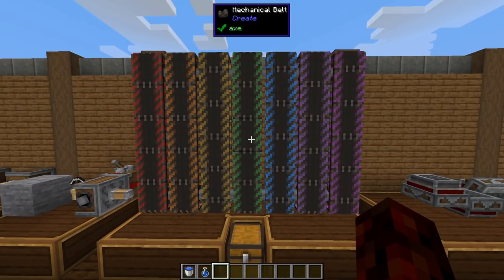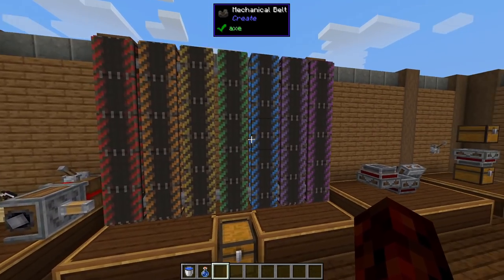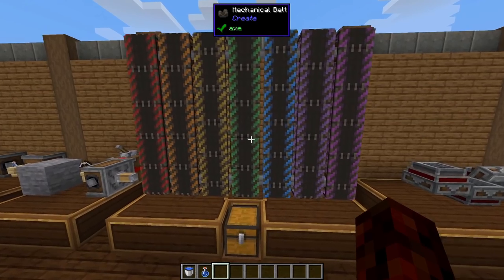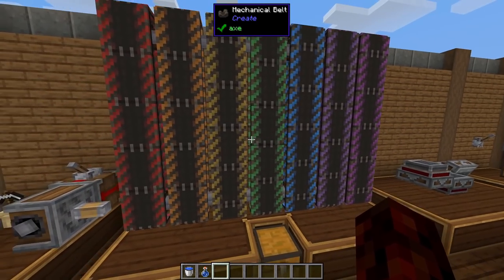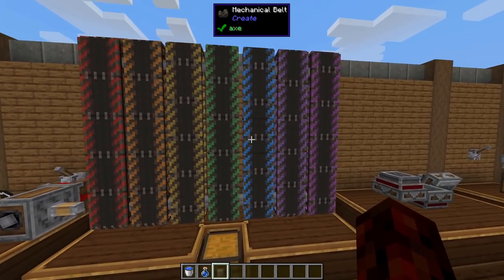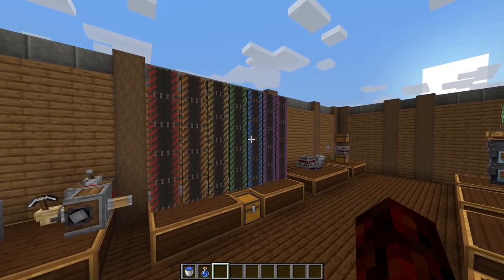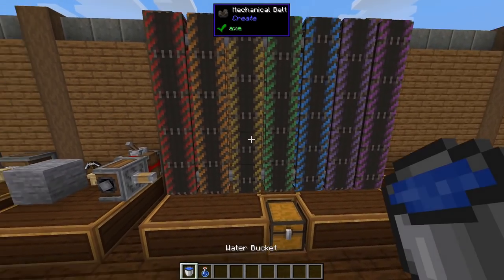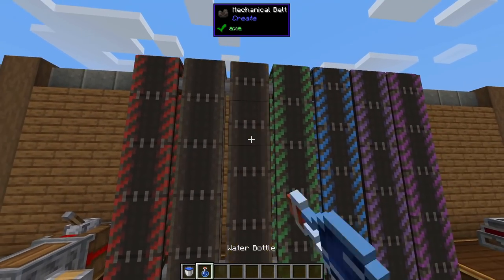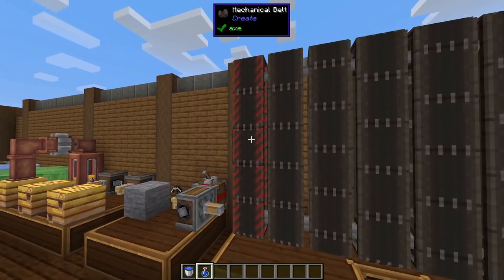Belt dyeing has been added back to the mod — this is amazing! A lot of people were asking why they couldn't dye belts anymore. Instead of just tinting them a different color, you now get these neat little stripes. And if you ever want to undye a belt, you can take a water bucket or water bottle and right-click on the belt to remove the dye.